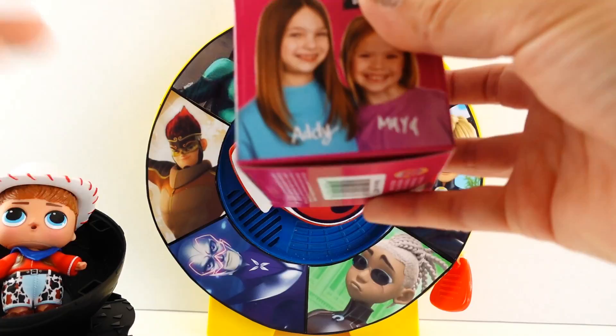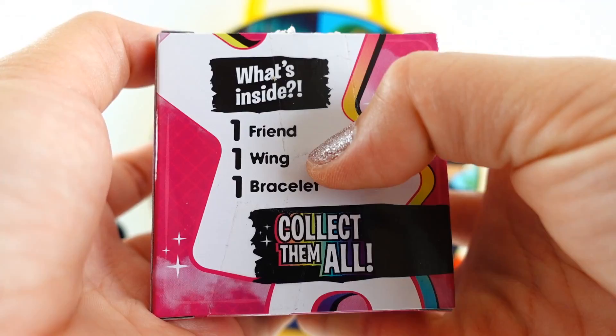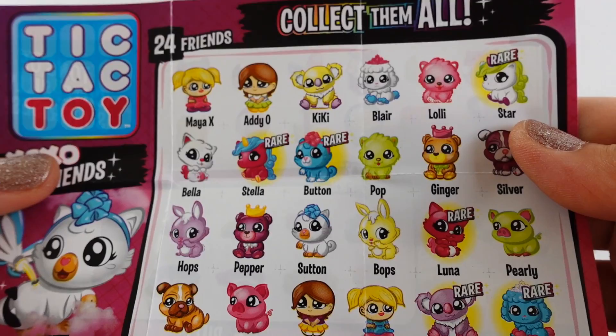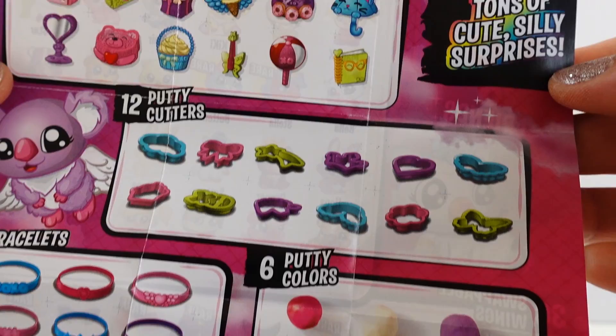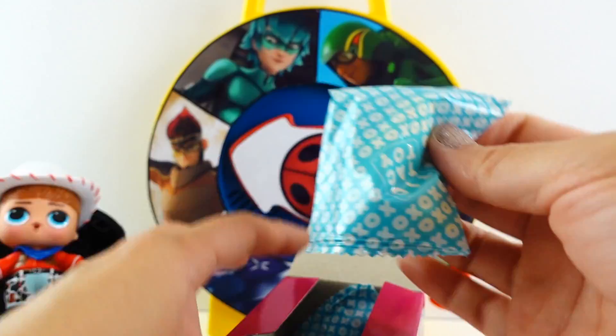We got King Monkey! And we got a new Tic Tac Toy blind box — inside you can get one friend, one wing, and one bracelet. Since this is my first one, let's take a look at the checklist. Oh my goodness, they're so cute — look at Bobs the Bunny! We got some wings that can swap out, and here are some accessories.